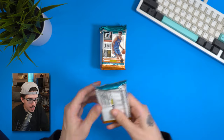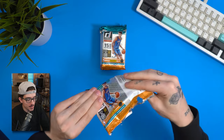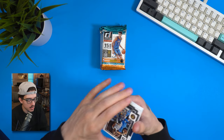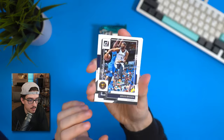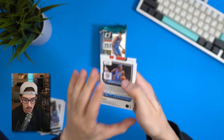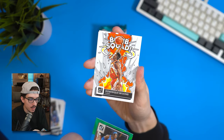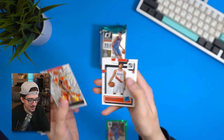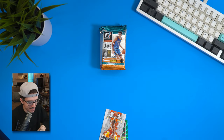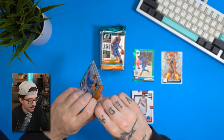Moving on to the second blaster, first pack. Can this one also deliver an auto or something even better? They had hollow purple, red, and blue lasers as possibilities. We pull Robert Williams III — and another Bomb Squad Dominique Wilkins, no green laser this time. Then Shaedon Sharpe and Peyton Watson. Strangely, two Bomb Squad Dominique Wilkins cards already.